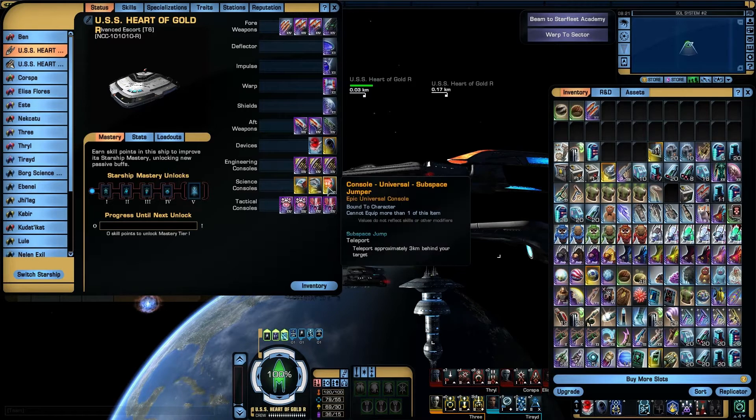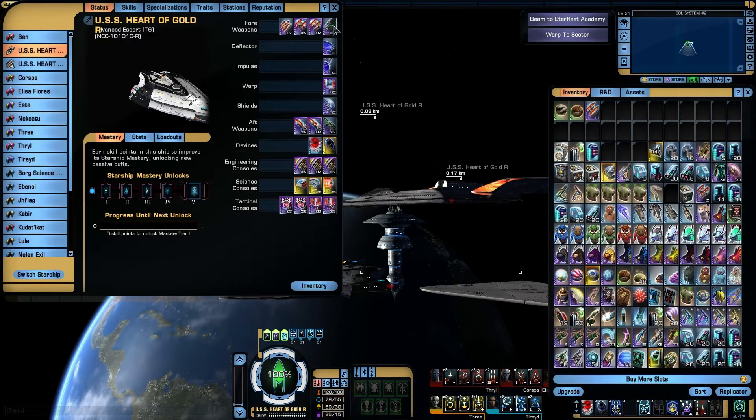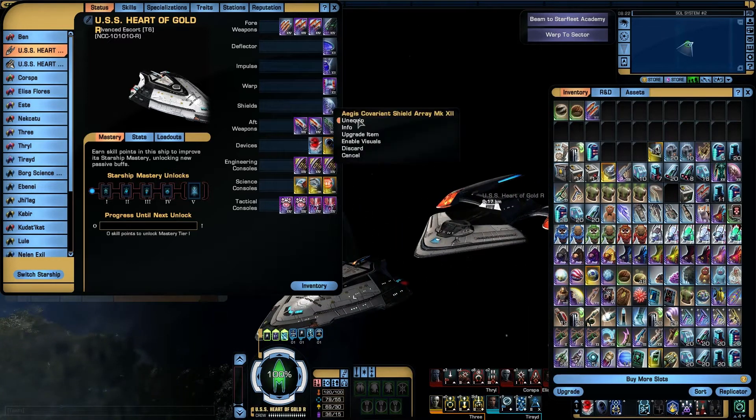I would have had a subspace jump because I like it. Weapon wise, standard escort: 4 forward, 3 aft. I've put in cannons, torpedoes, and turrets making a bit of use of the Undine set. I've got the Aegis set on for now — it's not the set I've been working with but I still think it looks cool.